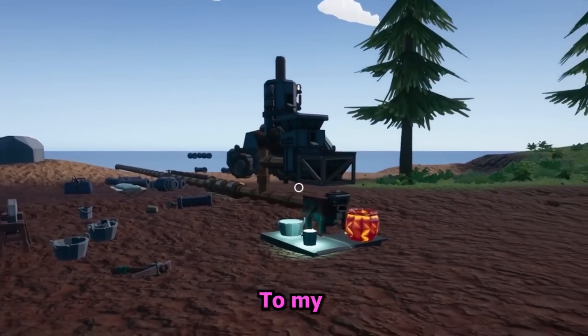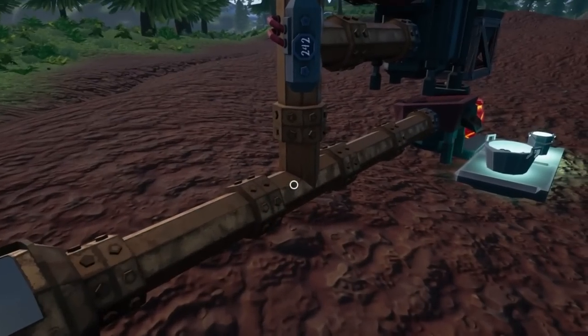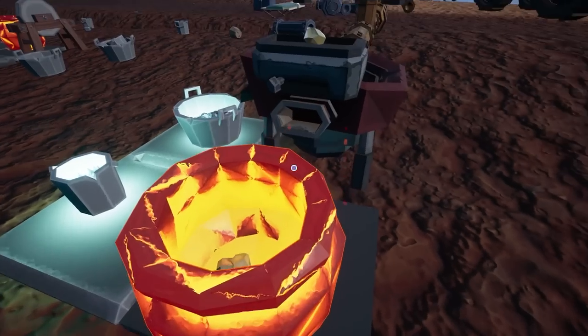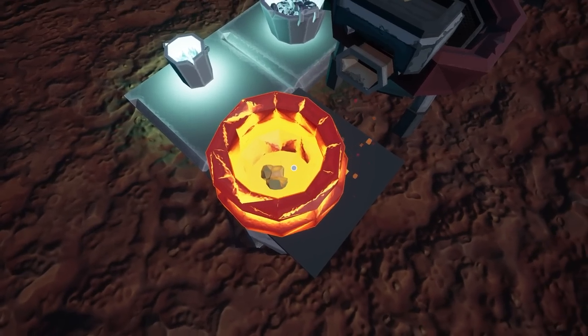Ladies and gentlemen, welcome back to my mining empire. I did a little bit of work without recording and replaced all my pipes to the level 2 variants, as well as realized if I just place my cauldron right here, the gold will go right in. There was, however, a ton of it in here, and the game made it disappear.